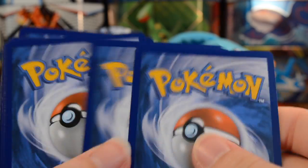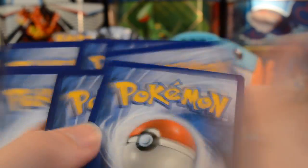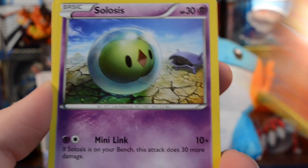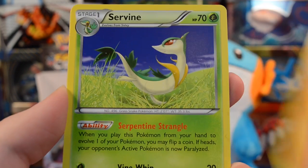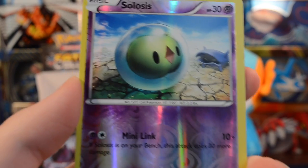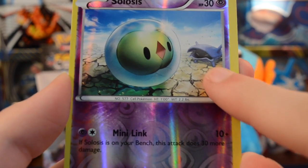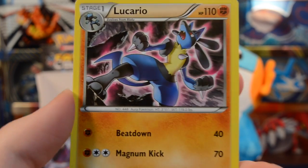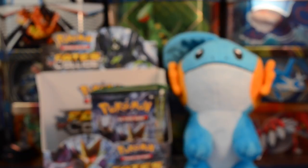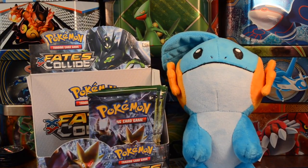We'll keep going — probably nothing in this pack but you never know. I wish they made the code cards the right way because it's a pain. We have a Deerling, Carbink, Fennekin, Solosis, Riolu, Servine, Ultra Ball, and Old Amber Aerodactyl. Our reverse is a Solosis — kind of a cute card — and we have a Lucario non-holo.